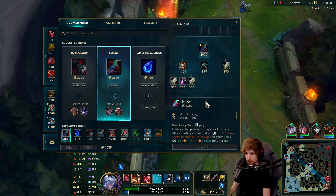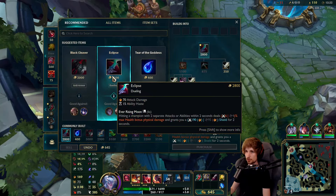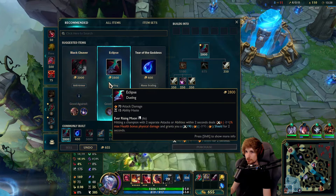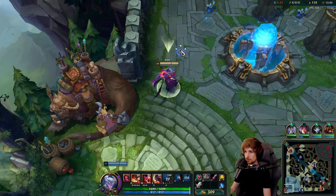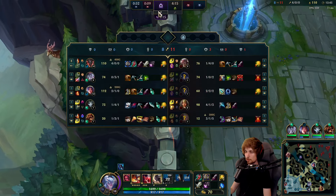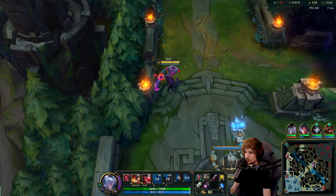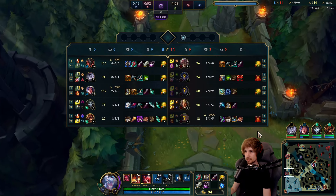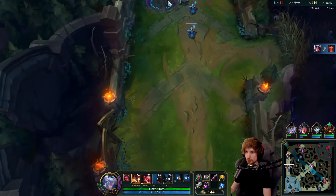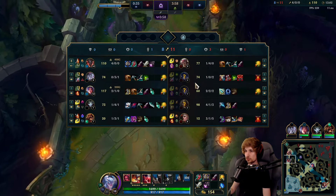We now have Prophane Hydra and we're about to get Lucidity boots so we can spam more. For the next item I'm thinking about Black Cleaver but also considering Eclipse. Zed is getting plates which is bad for my side of the map, but there's nothing you can change about that. We actually got several plates on him too, so it's okay — this guy's really far behind anyways.